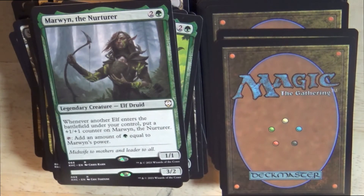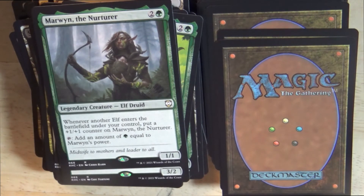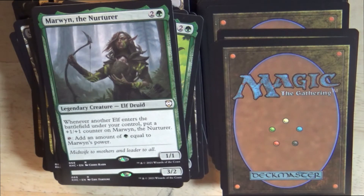A 1/1 elf druid legendary creature: Marwyn, the Nurturer. Whenever another elf enters the battlefield under your control, put a +1/+1 counter on Marwyn, the Nurturer. Tap effect: add an amount of green mana equal to Marwyn's power.